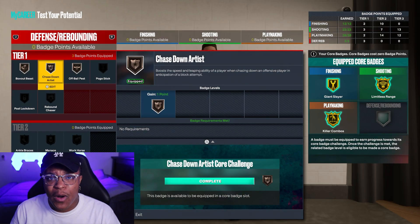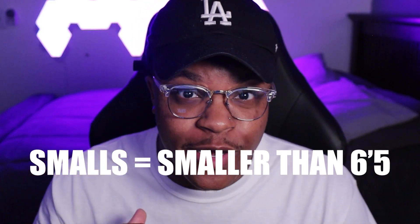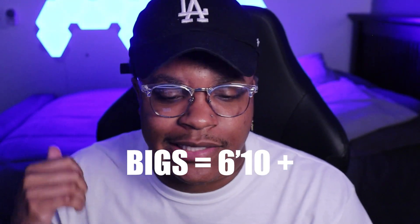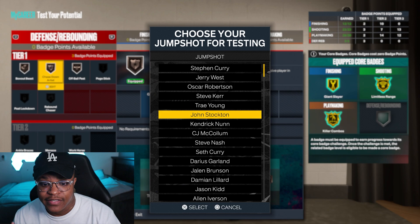You can see right here — choose your jump shot for testing. Jump shots are capped by your height on your build. You have your smalls, your swings, and your bigs. Smalls are 6'5 and lower, swings are 6'5 to 6'9, and bigs are 6'10 and up. I have small jump shots right here — all guard jump shots. You can see we have Steph Curry, Trae Young, Seth Curry, Damian Lillard — all those names are right there.